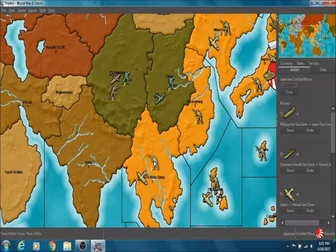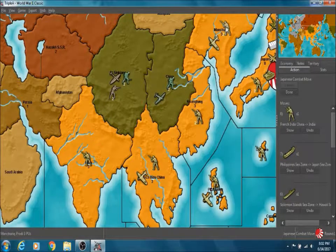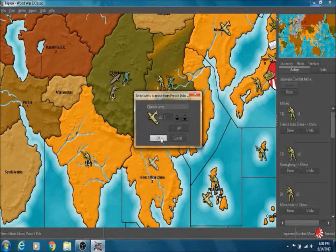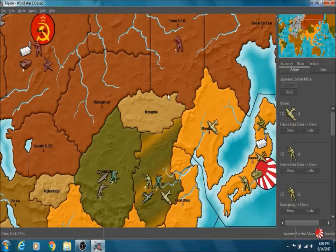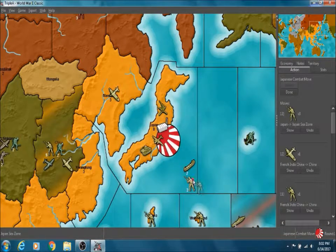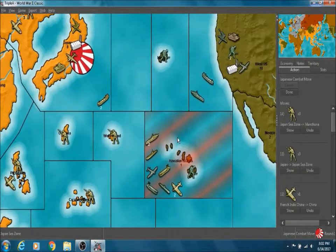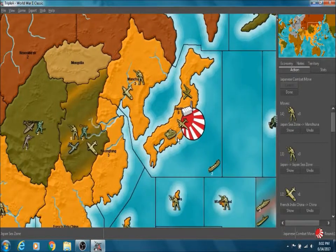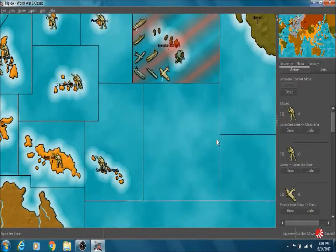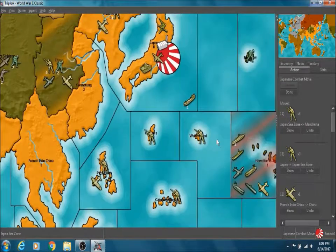They left India undefended, so I'm obviously going to take that. We want to advance our troops here and take out as much as we can. We're not really too worried about Russia, because their efforts are going to be focused more so on Germany right now, so we can take our time with them. Don't think there's a whole lot else that Japan can do right now, but it's fine.